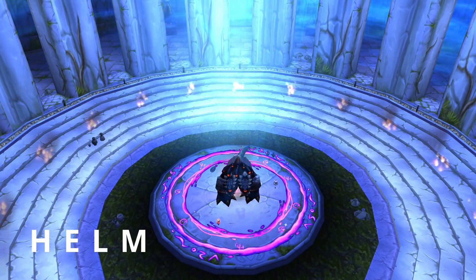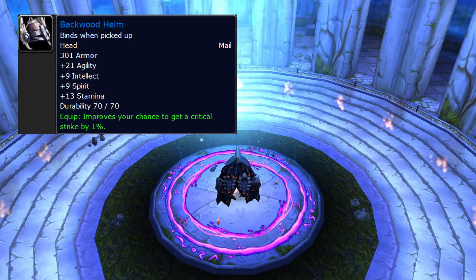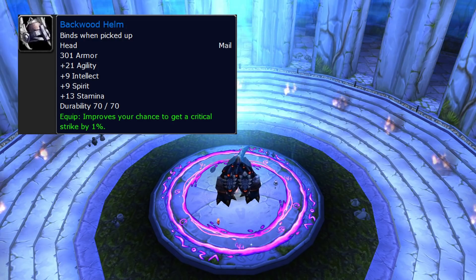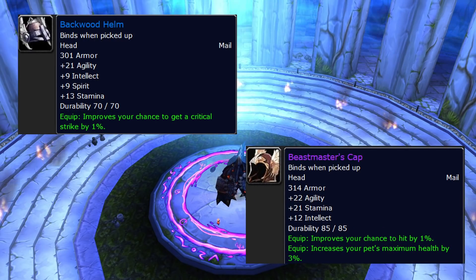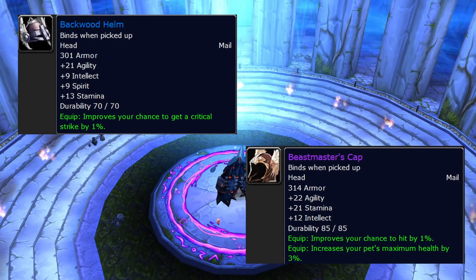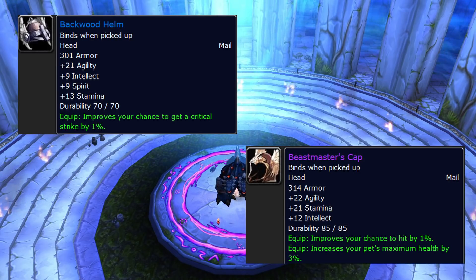Helm is a super easy slot. Backwood Helm from Dire Maul West — it's a quest item, so you'll grab it the first time you do Dire Maul West. But Beast Master's Cap is also really, really good — the stats are very similar, just swapping one hit for one crit. Backwood is obviously way easier to get, but they are both really good. As long as Beast Master's hit isn't being wasted, it's actually better than Backwood at that point.